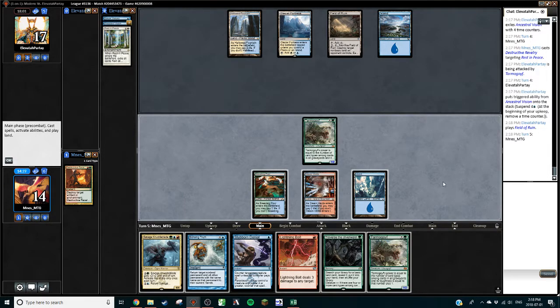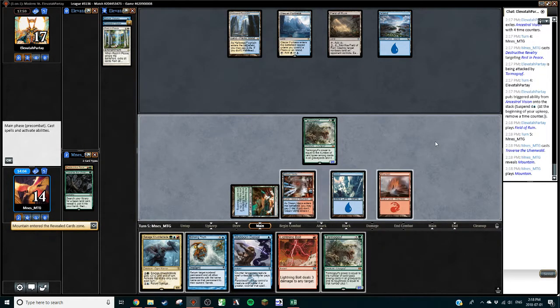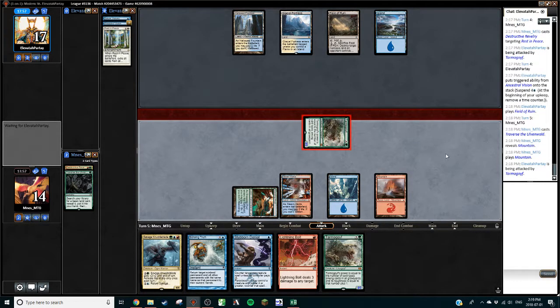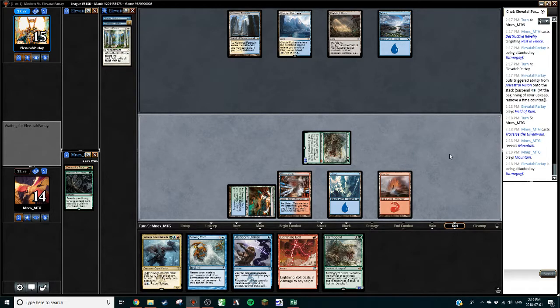Playing out the Goyf — not even very good. Bolt doesn't grow the Goyf. We could Traverse for a Mountain — the forest is currently exiled because we scoured it away. I kind of want to just Traverse for a Mountain. Traverse is a long way from being good again. If I countered this like a person who pays attention to things, we would have been okay. We don't really have Denial up but we can bolt and do stuff. This was a very winnable game if I didn't totally screw that up.